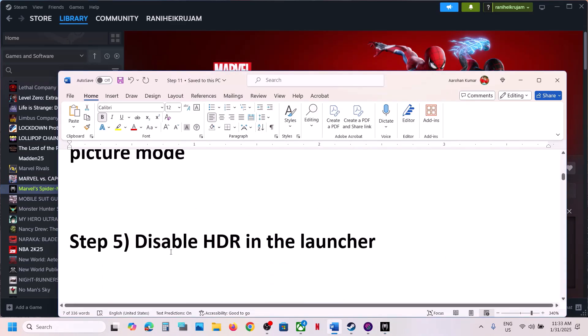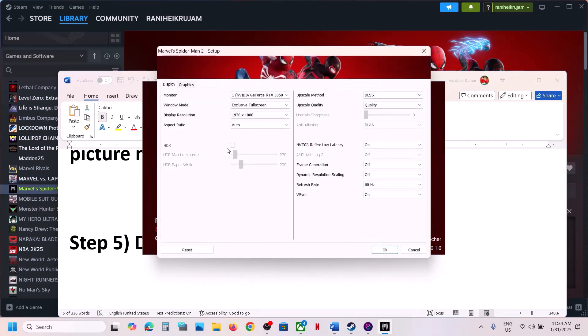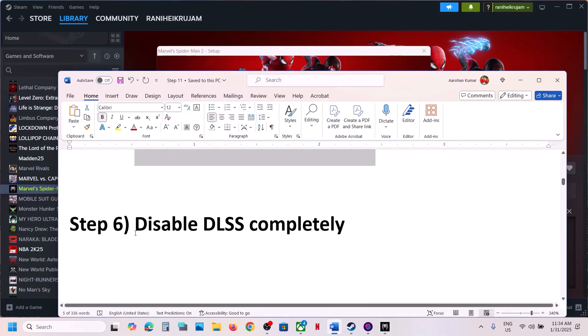Next step: disable HDR in the launcher. This has worked for many users. If HDR is on, turn it off and then check.